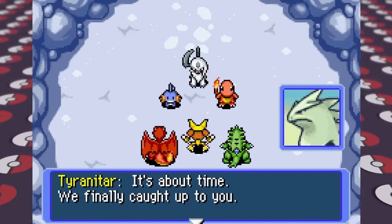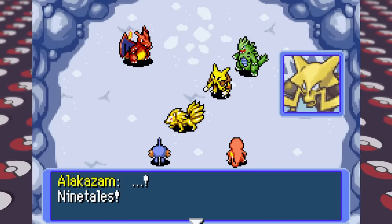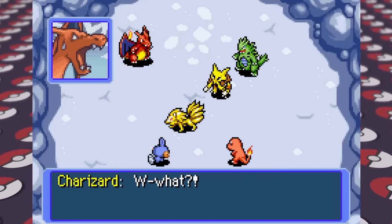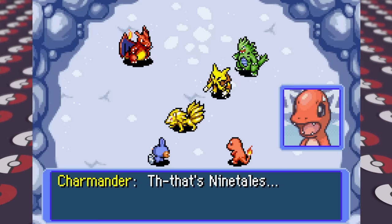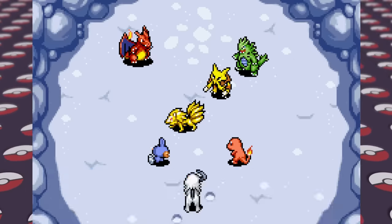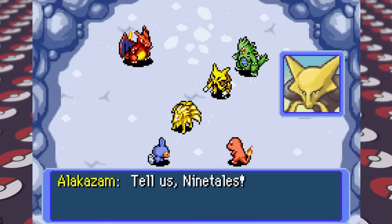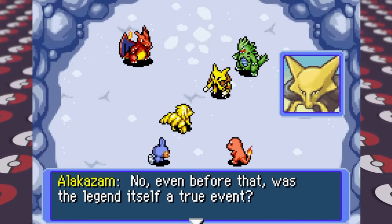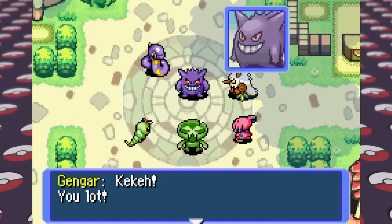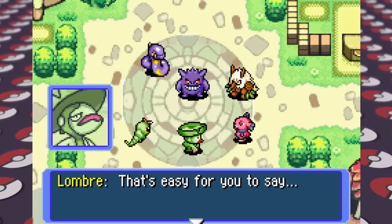Ninetales appears to interrupt Alakazam and lets us know more about the curse, telling us that we are not the person from the legend. Ninetales then tells us that us being here and the curse have nothing to do with the natural disasters — they're actually being caused by a rising Groudon that Alakazam's team goes to investigate. We're now free to return home, where Gengar's lies get exposed to everybody in town and we win back the trust of the Pokemon in the village.